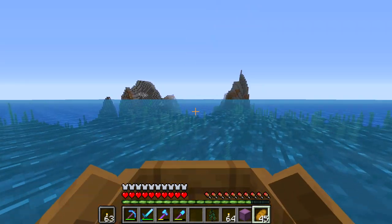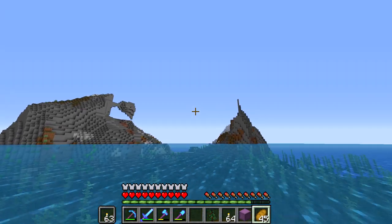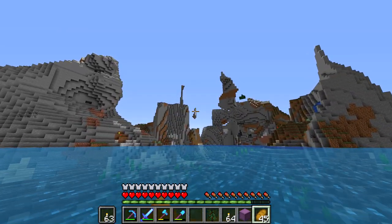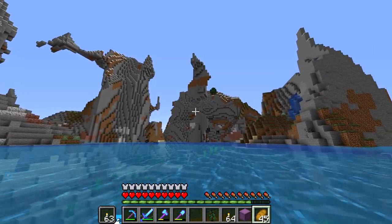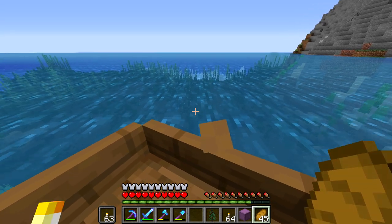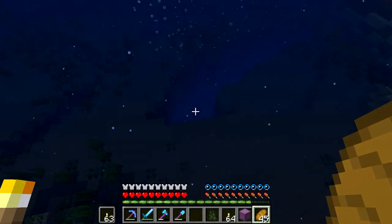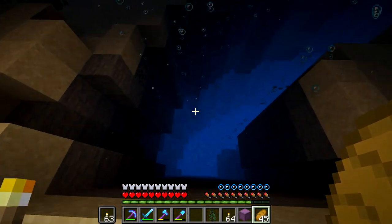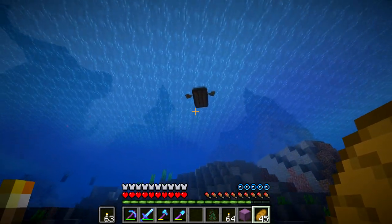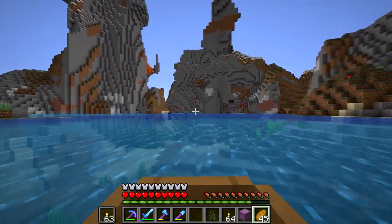I wanted to see what's over here because I hadn't been over in this direction across the ocean, so it'll be interesting to see what develops. These are some pretty cool mountains. Is this an underwater ravine? Ah, it is — cool. You guys said I can get things like a conduit — I think they're nautilus shells. I have a bunch of those just because of the AFK farm, so I don't really think we need to worry about it a whole ton more.